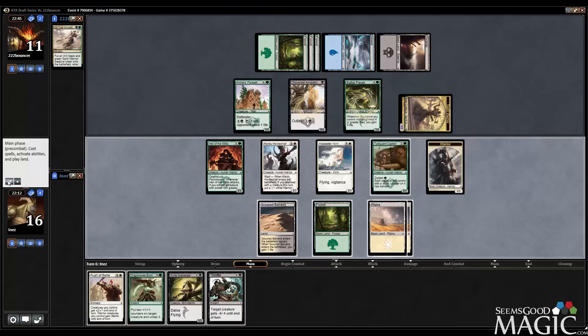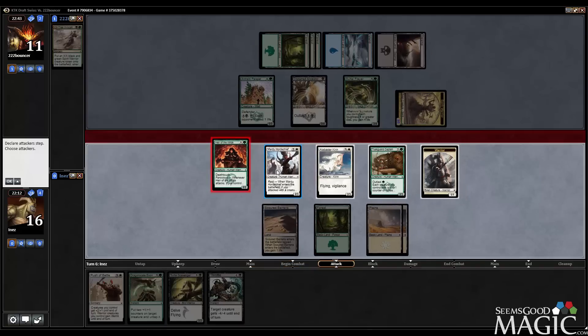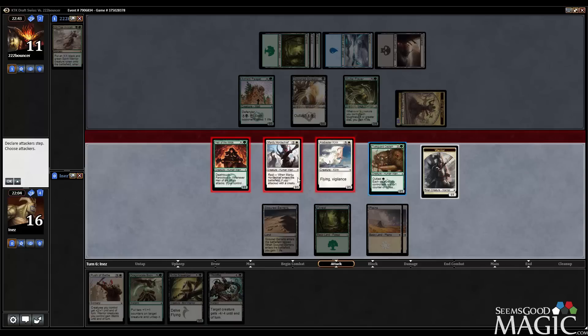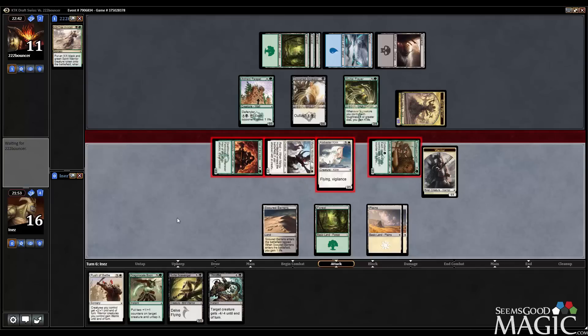I think we just swing with the Heir, Horde Chief, and three others, leaving back the warrior. I plan on Dragon Scale Booning this turn so I kind of want to see how he blocks. It's also going to make our Scavenger cheaper.